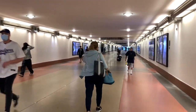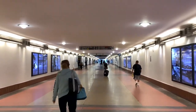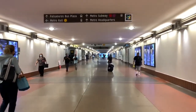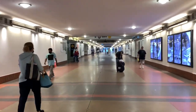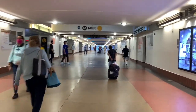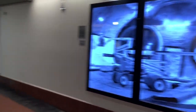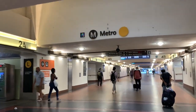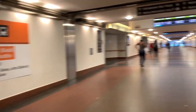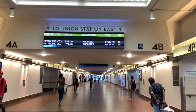As we walk in this direction, it is well lit. The last time I was here it was dark and cold, but I really love the lighting here. Here are the platforms for the Metro Gold Line and also the Metrolink and Amtrak trains.